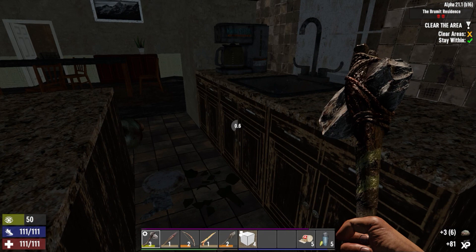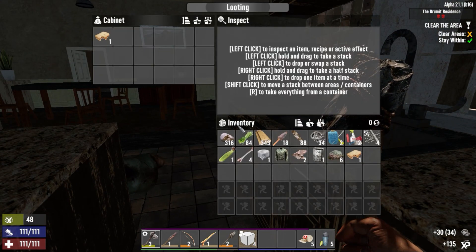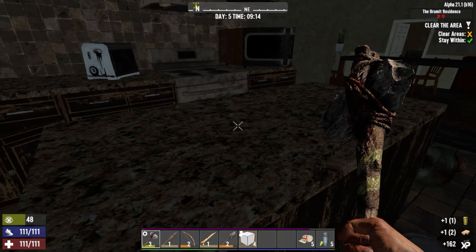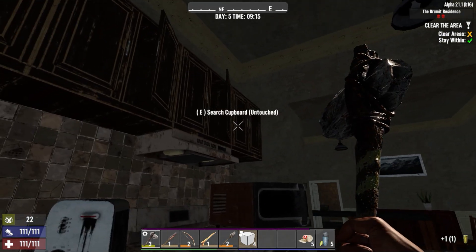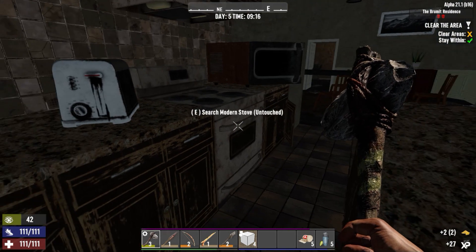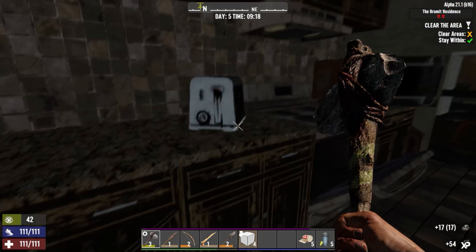Getting all sorts of stuff here — nothing of importance but I can probably use it down the line. More water, that was good. Anything else? Cornmeal — cool. What's in the stove? Nothing. Let's go. Oh, a spear!